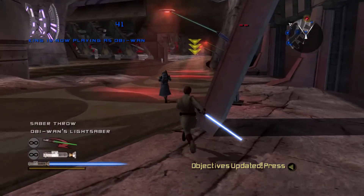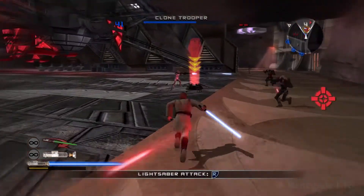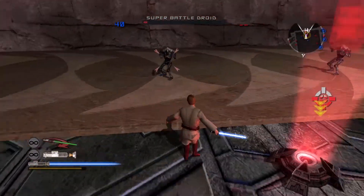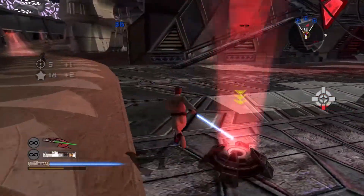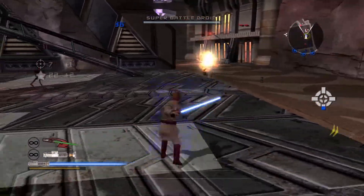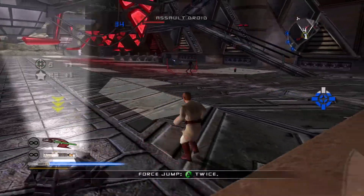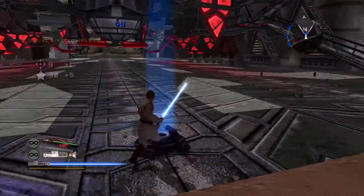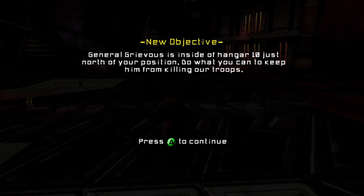General Kenobi reporting for duty. This is going better than I expected. By the force — General Grievous is stationed in Hangar 10. Take him out before he wipes out our forces.